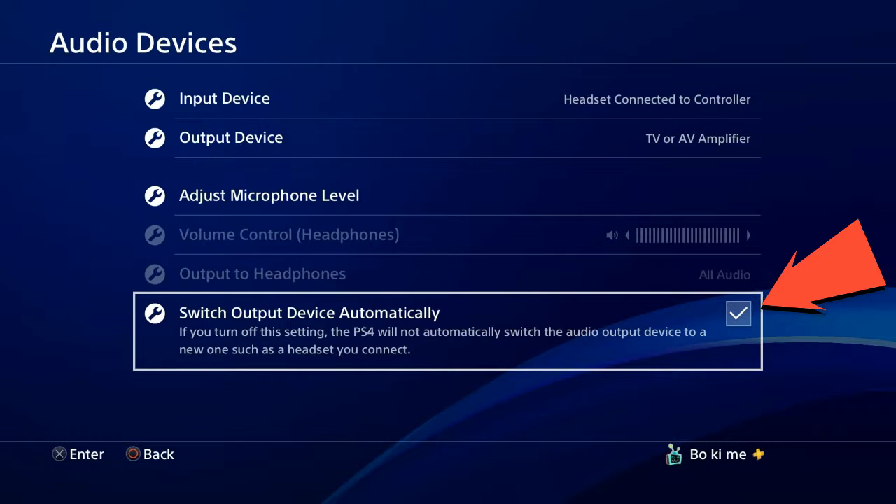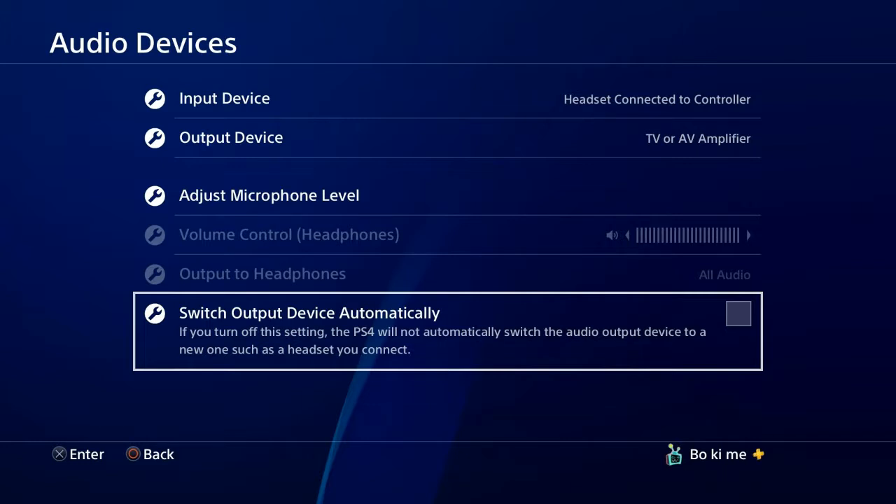PlayStation's new update 5.0 seems to have addressed this issue. They have put a new option in — all you have to do is untick that box and your settings should stay as you left them, even when you plug the jack in to the controller.